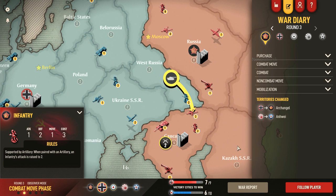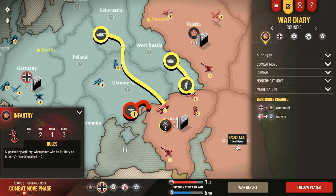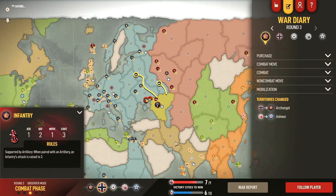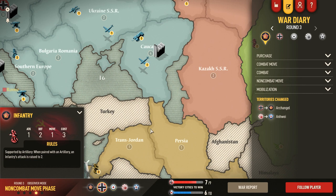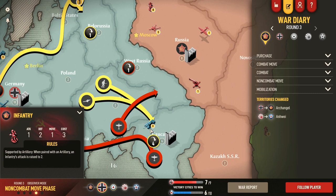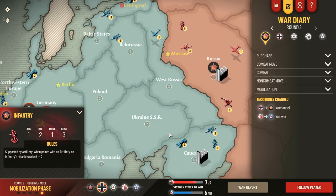Next turn, depending on how this battle goes, we should be able to manage that conflict — whatever units survive of his, we should be able to wipe out with an attack from Moscow and just continue to do that back and forth. They did a quick battle and they have three armor in there, which is fine with me. There might be a vulnerable fighter in West Russia — it might be worth attacking that just to take it out, it's a lot of IPCs. So yeah, they fast-tracked the battle and now we're looking to England.